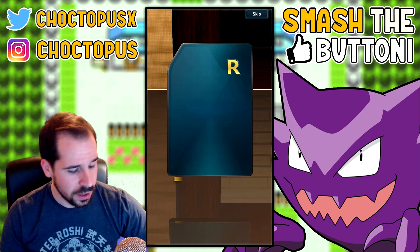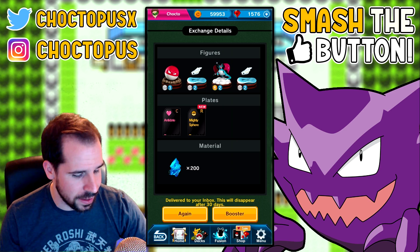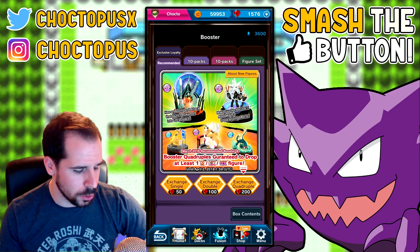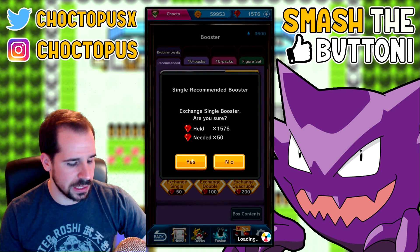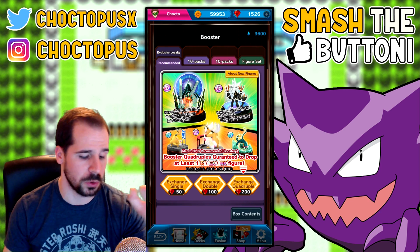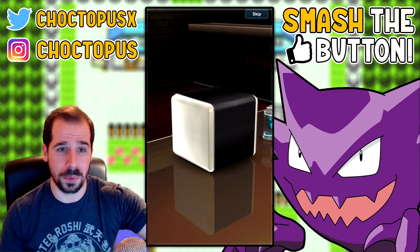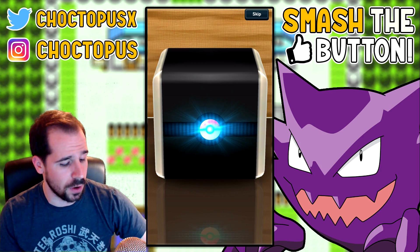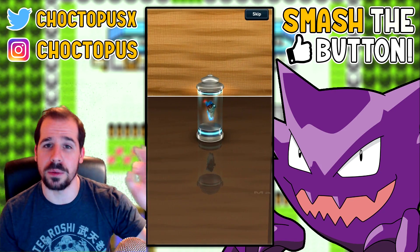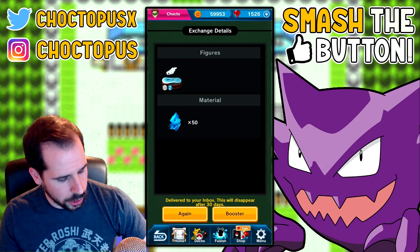Speaking of Salamence, the flying gym cup is currently out right now. Do I want to do another one? No — stay strong. Antidote and a Mighty Sphere — that's new, didn't get that yet. We got 200 material out of that. That was horrendous. We're gonna save the 1500 and walk away. Actually, we have a little extra — let's do a quick single. We're not guaranteed anything so it's a waste of gems, but I'm over by about 76 because you can only use intervals of hundreds. Another Tynamo — three of them — and 50 material. Nothing great.